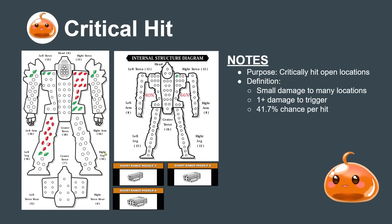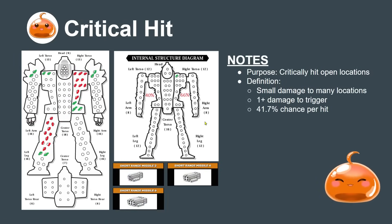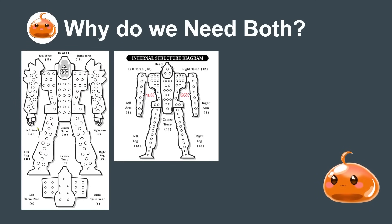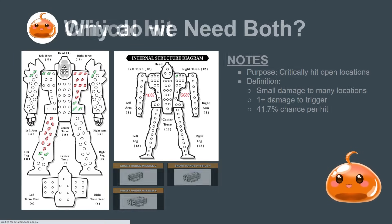Once you hit internal structure, on every single hit there's a 41.7% chance - eight or higher - to trigger at least one crit. In our example, we shoot our SRMs and they scatter all over the mech, but we get lucky and hit two SRMs into the right torso that had already been damaged by the PPC. That's a 41.7% chance to crit, and if we get a crit there's a 66% chance to hit the ammo and trigger an explosion - instantly destroying the mech. From an efficiency standpoint, if we had only critical hit weapons, we'd be sandblasting through all 136 points of armor two points at a time - very inefficient.